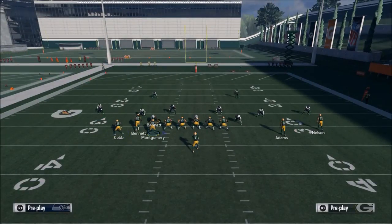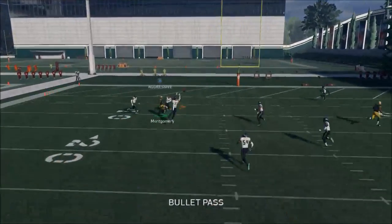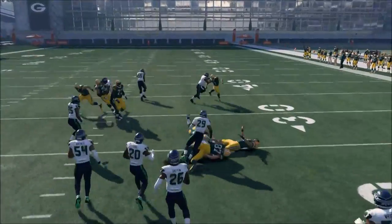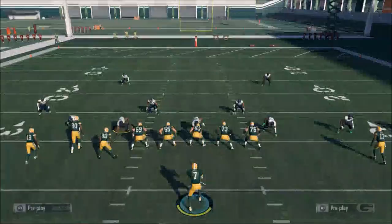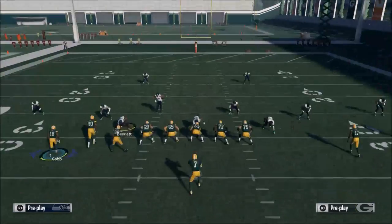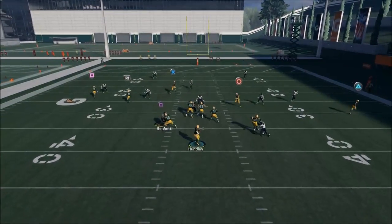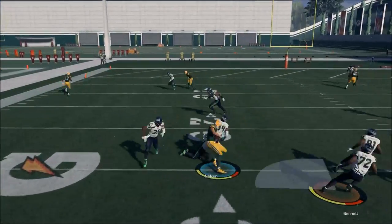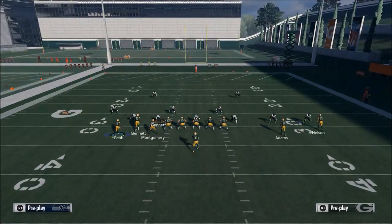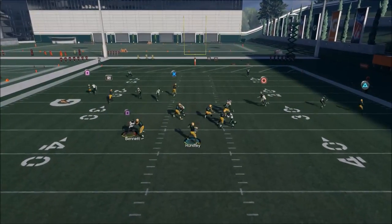If they go Cover 2, Cover 2 is probably going to do the best out of any defense you'll face with this play. We have other plays — come back tomorrow and we'll show you a play that does a good job against Cover 2. What you'll have open is a drag or a high-low read between Jordy Nelson and your tight end on that drag. Against Cover 2 you have a checkdown, but ideally you're calling this against man to man.